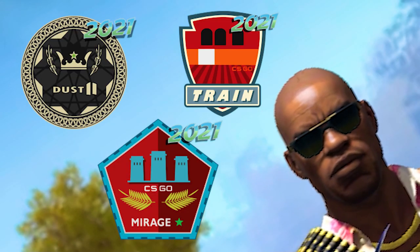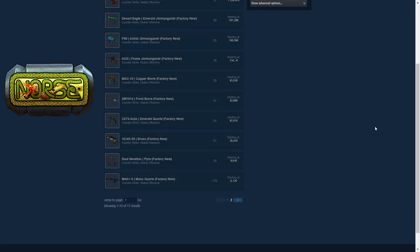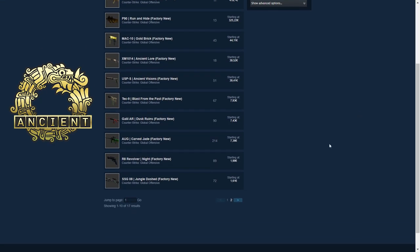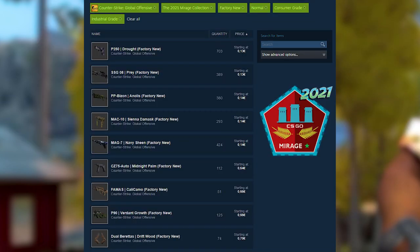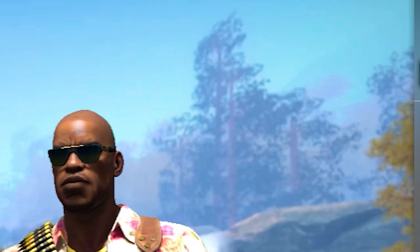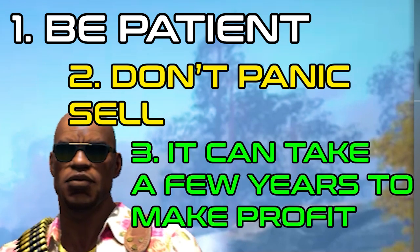In my opinion the best option if you want to make profit is collection skins. From previous operation examples we can see that skins from collections went up in price quite a bit after the operation ended. These skins are being used up in trade-up contracts so their supply only goes down. Consumer grade and industrial grade skins had the biggest percentage increase — they are cheap, you can buy many of them, and the increase is bigger than for higher grades. Use buy orders to get them as cheap as possible, be patient, don't panic sell, and keep in mind it can take a year or two to make profit.